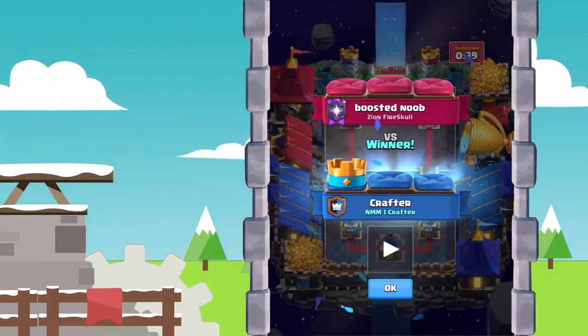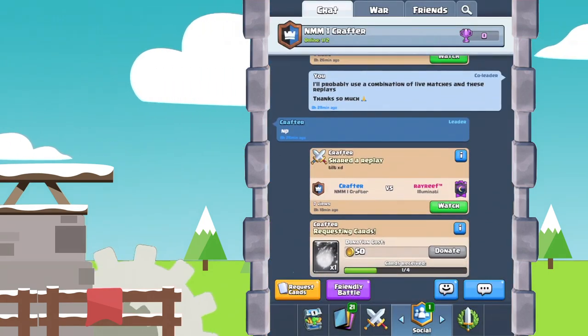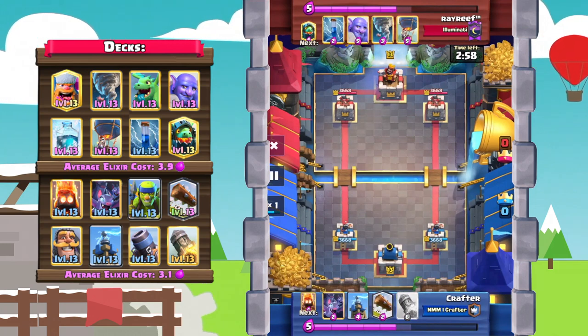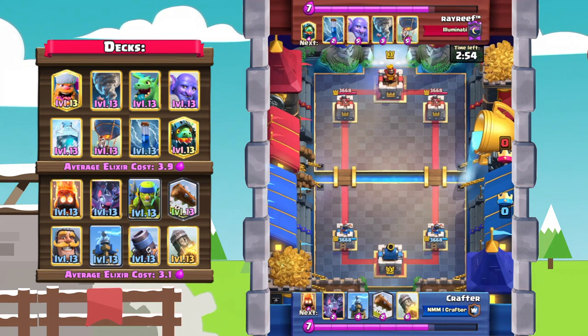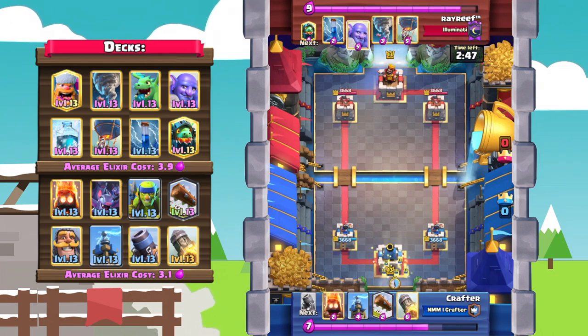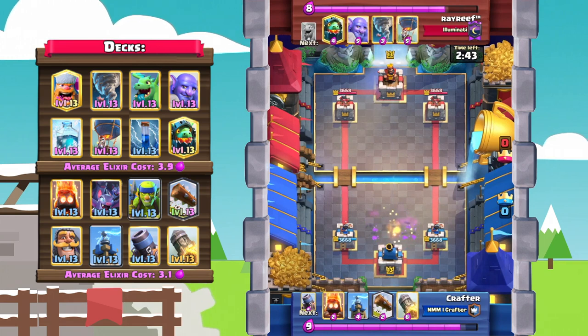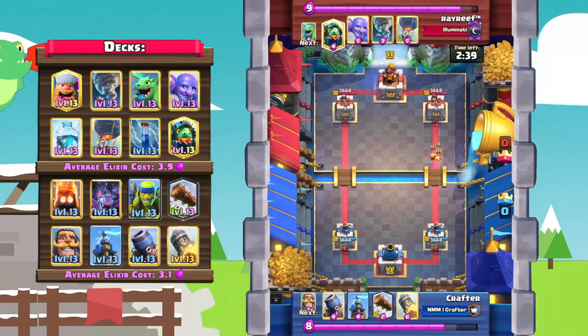Let's hop into the last match against Ray Reef, who is using that new meta balloon freeze deck — really interesting and really annoying to deal with. With all these tanky units, the balloon, and freeze, plus the bowler, how is the mortar going to break through? Crafter starts off with some bats since he doesn't have a mortar in the starting hand, just cycling a couple of troops at the bridge.